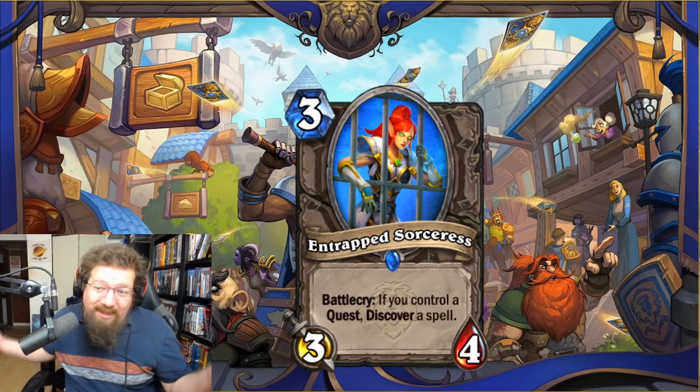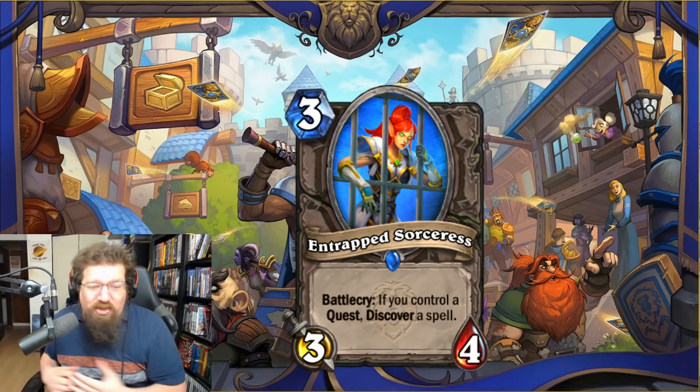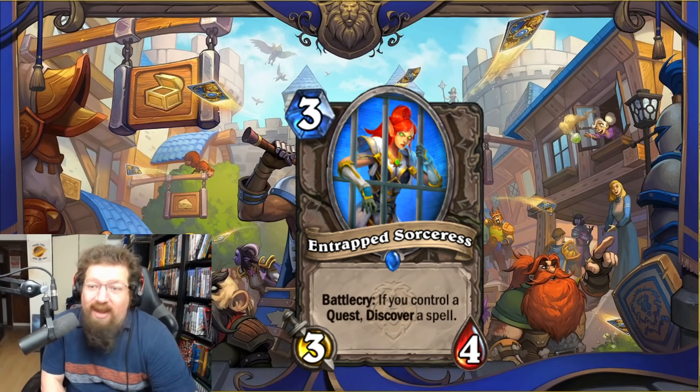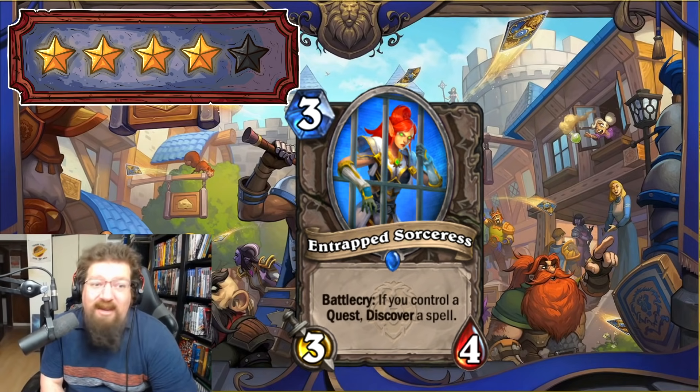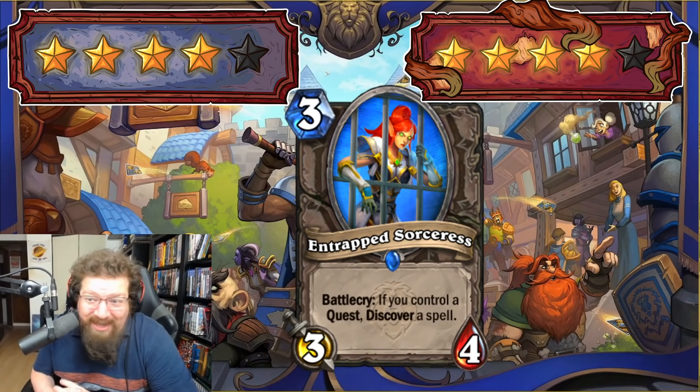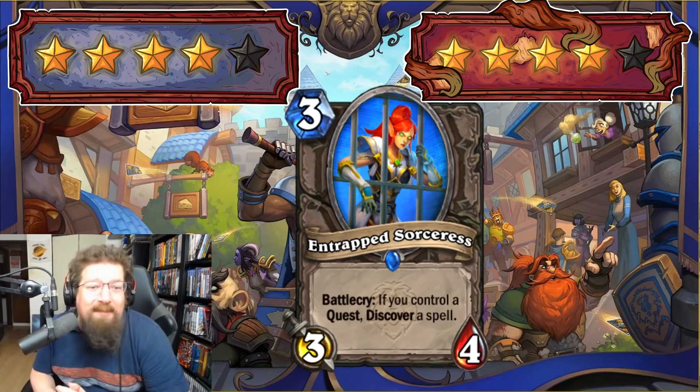We have Entrapped Sorceress — three-mana 3/4 — battlecry: if you control a quest, discover a spell. Here we go — a quest beneficiary card. If you're playing a slower questline you're going to run this because discovering a spell is good. Premium stats. It could be better than drawing a card. Four in Standard and four in Wild — there are plenty of quest decks that will want this. Hey, is Quest Mage coming back because of this?